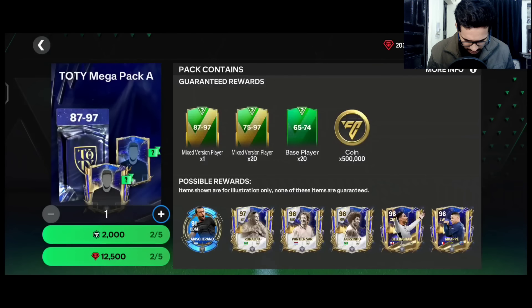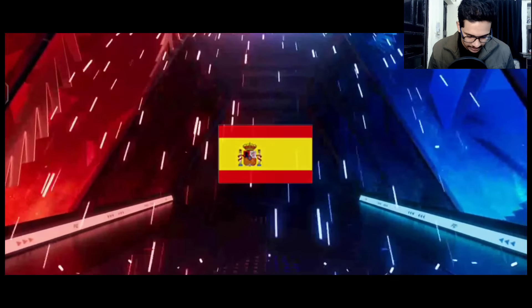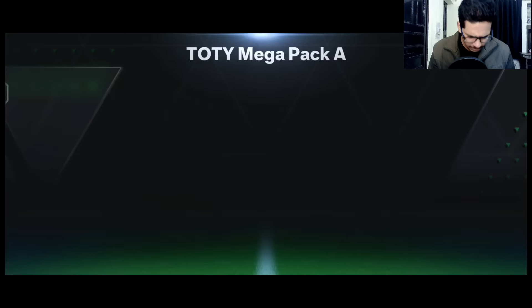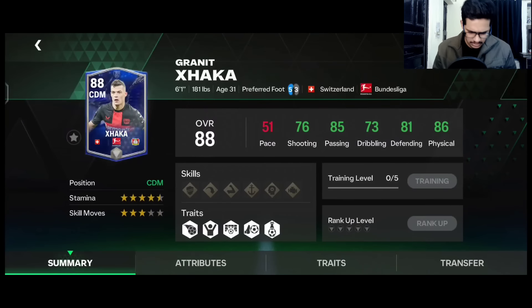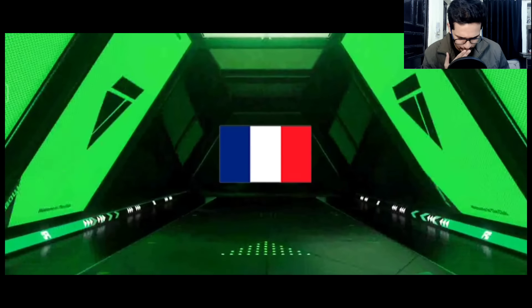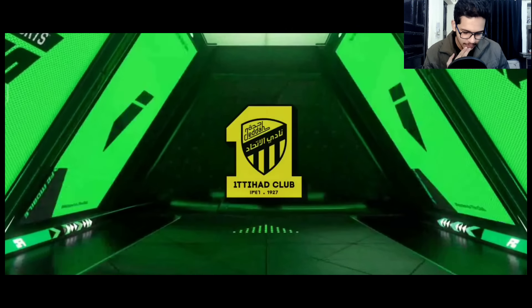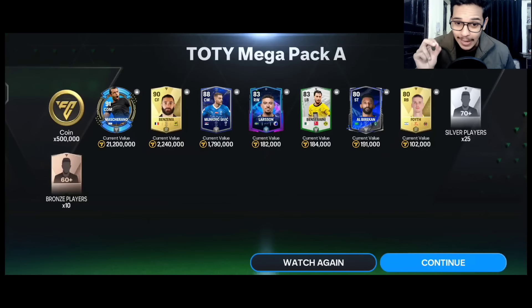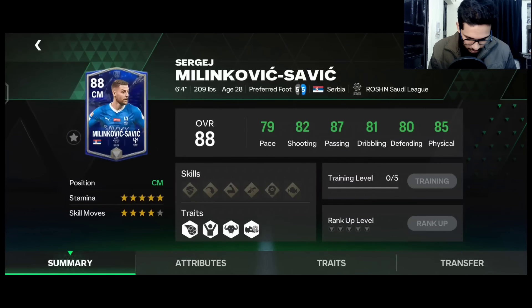This is 87 to 97 rated. Third pack — rivals walkout, Spain right back — 85 rated Pedro. We also got an 88 rated Team of the Year center mid. Fourth pack — no TOTY walkout — center forward from... it's 90 rated Karim Benzema! And another Mascherano — I'm gonna take that. We also got 88 rated Milinkovic-Savage — we can even sell him.